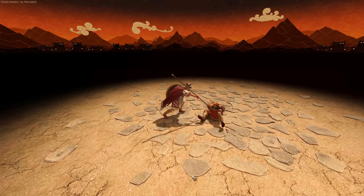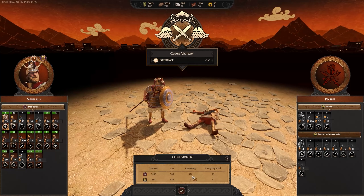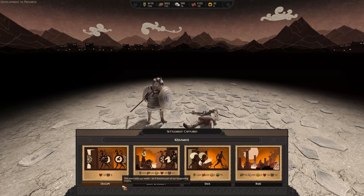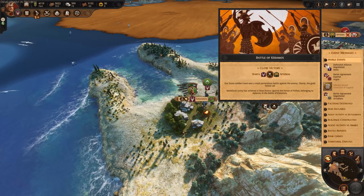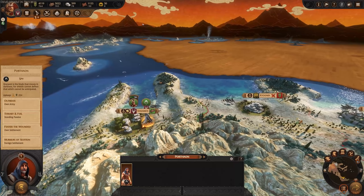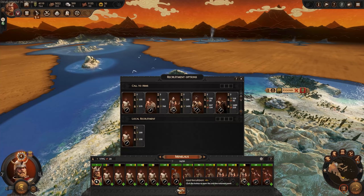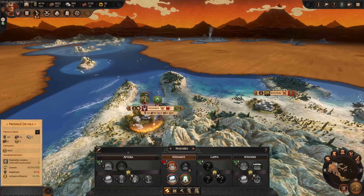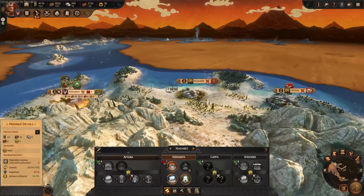We do have these new little post-battle fight scenes now — a proper scene, pretty nice. Whether they'll get old after seeing them 50 times is another question, but they are skippable, so that's fine. Going ahead to occupy this settlement. Two settlements down — decisive victory. We'll push through, send our spy off on the next turn, replenish a little bit, and then keep pushing through.